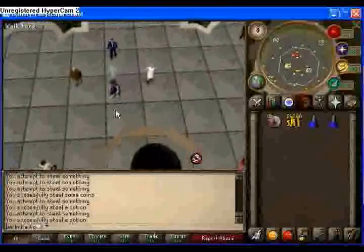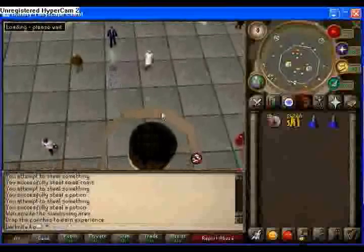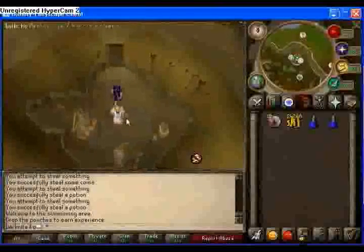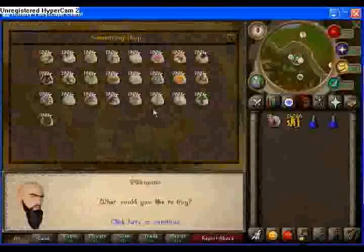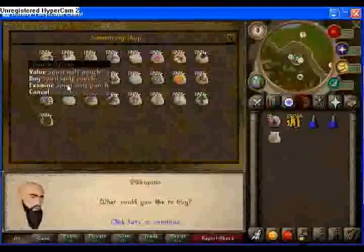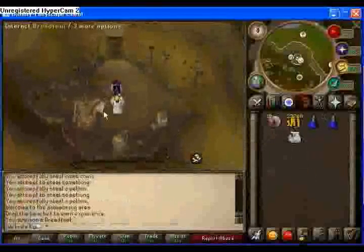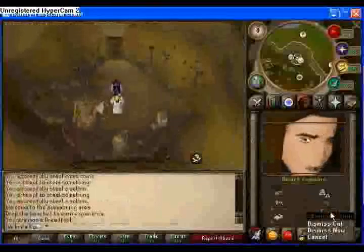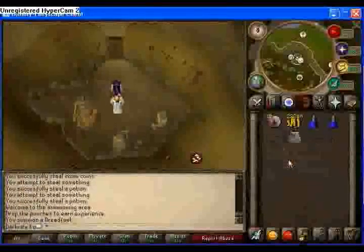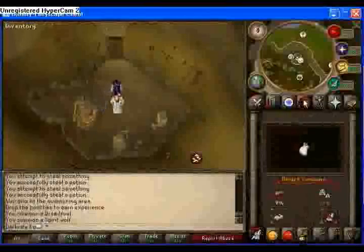Okay, we're gonna go to summon. What you do is you go to this NPC, talk to him — don't trade, just talk. I think you start out with either a Dreadfowl or the Spirit Wolf. What you do is you just drop it — it'll summon it. Go over here and dismiss it, get rid of it. Then drop another one, go down here, dismiss it. Just keep doing that and you'll go up levels.